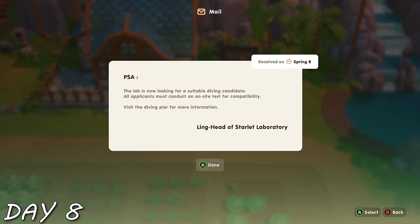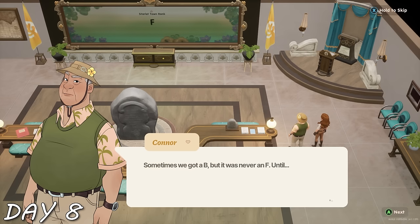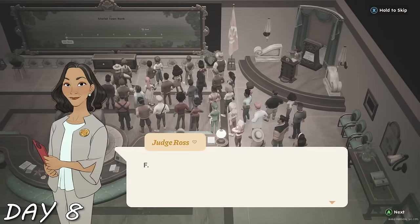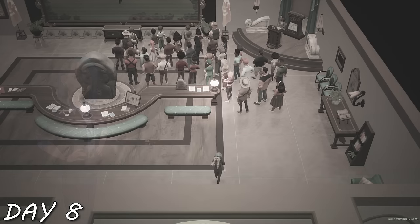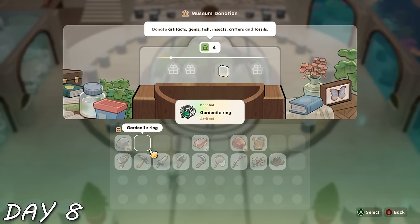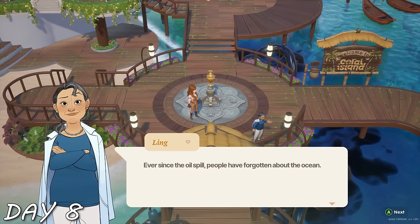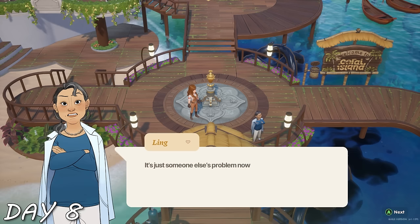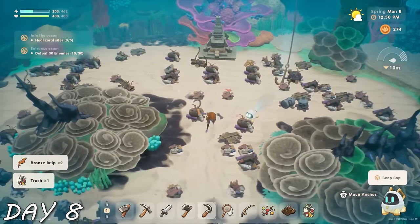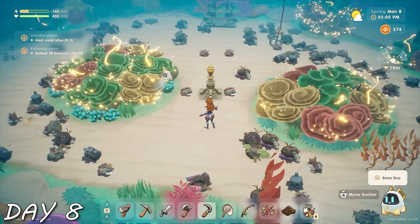Day eight started with mail from Ling, who wanted me to meet her at the diving pier. But first I had to scare away a crow and watch a cutscene with Mayor Connor introducing the town ranking system. I got to see a flashback where Judge Ross gave Starlet Town the rank of F after an oil spill ruined the town — and that's why Karen decided to move Pufferfish in. I improved my town rank by donating to the museum and completed my task with Pablo.